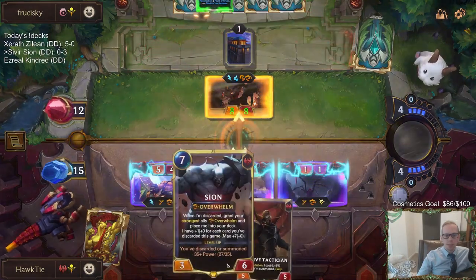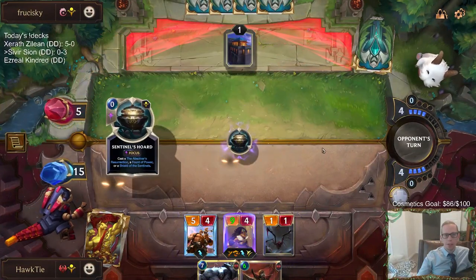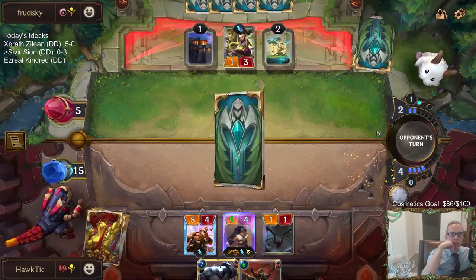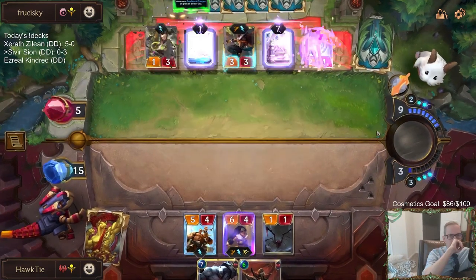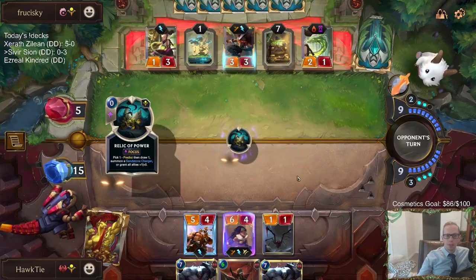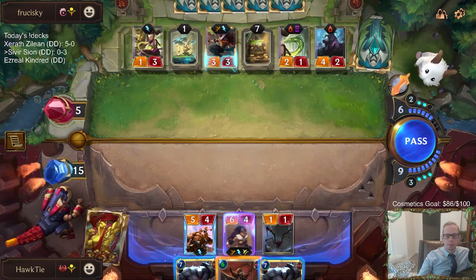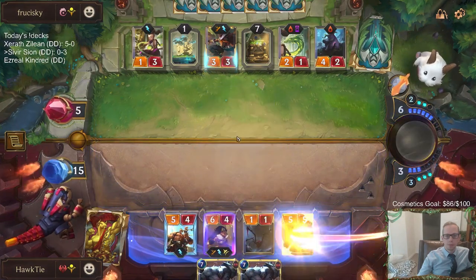I guess we could play Tactician next round. We're able to get rid of the Lee Sin. They can get another Lee Sin back by using that, or they can just draw two. We're not in a perfect position yet, but it looks good that they're not showing another Lee Sin right now. The table is set. Now we die. That's rough.